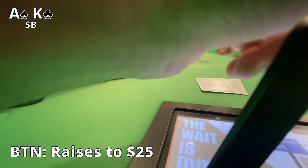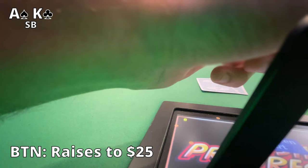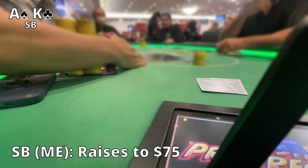Alright so we sit down, get comfortable, and we pick up Ace King in the small blind. Pretty stoked about this hand seeing it this early. The button raises it up to $25. I'm pretty new to this casino and live poker in general, so just trying to take my time. But I do have a monster here so I go ahead and raise it up to $75.